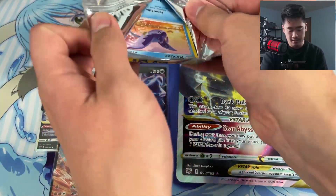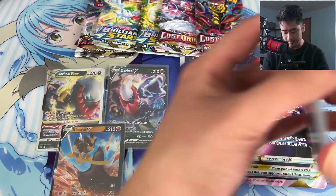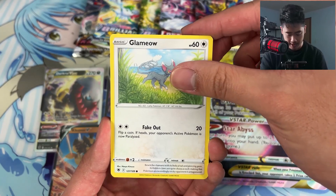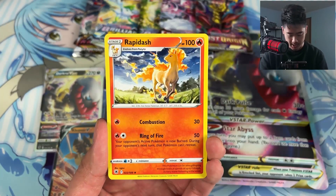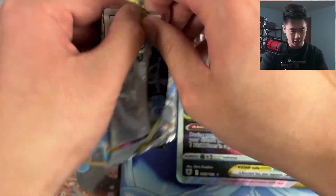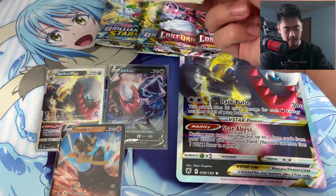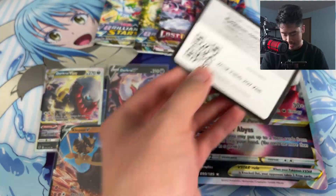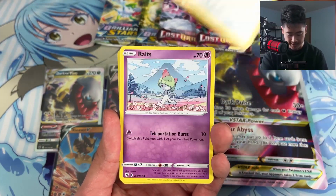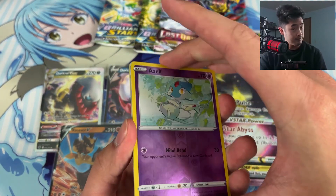The alternate art Palkia is in this set, so I'm hoping we get the best card out of it. Let's keep it going: Glimmet, Meow reverse, Hisuian Electrode, and Rabidash regular rare. One more Astral Radiance — let's see if we end on a nice trainer gallery card because those honestly all look good even if they're not super valuable. Psyduck, Drifloon, Sudowoodo, Magnemite, Ralts reverse, Azurill — one of my favorite Pokémon.